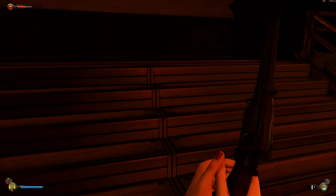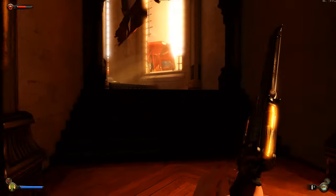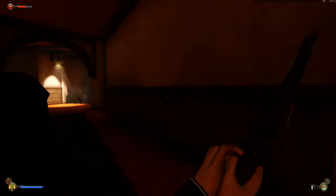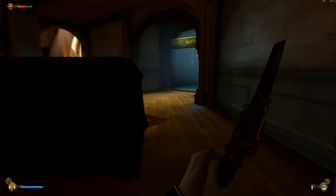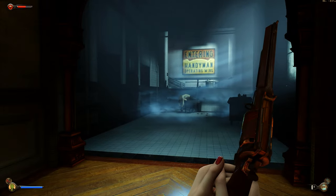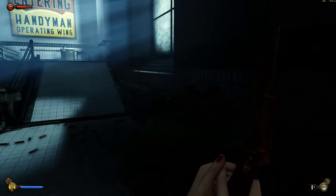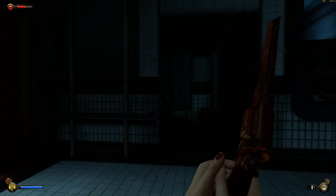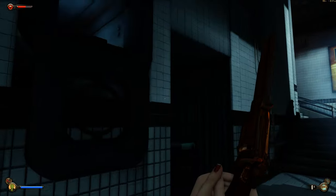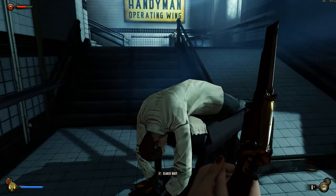These texture problems are starting to piss me off. This is the way we came in, so now we're on the second floor. We've already explored every part of the first floor. We have not explored the handyman operating wing yet — let's check it out. We can enter the vent; we haven't done the vent yet.